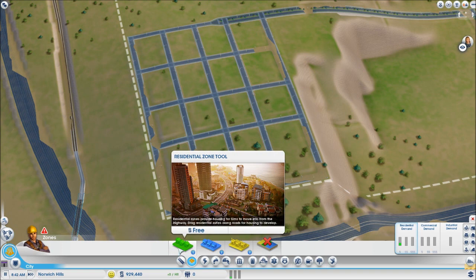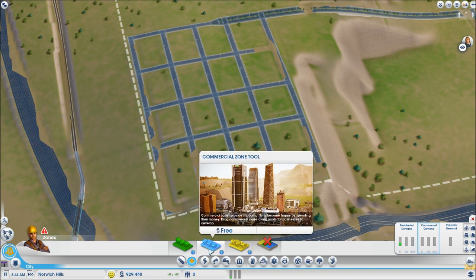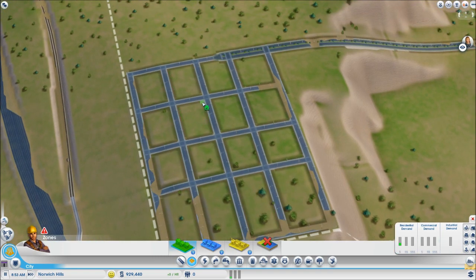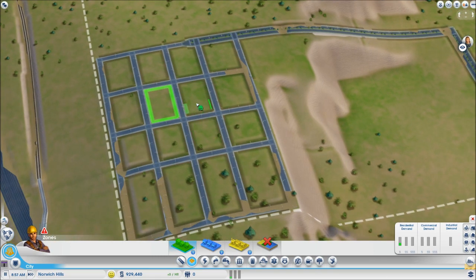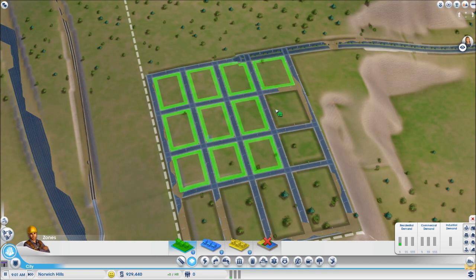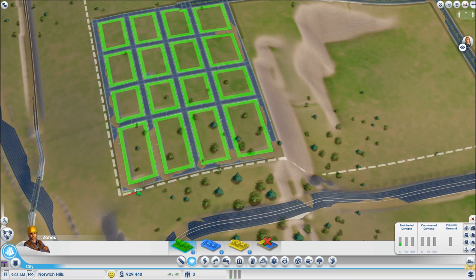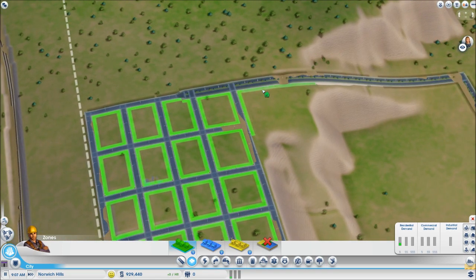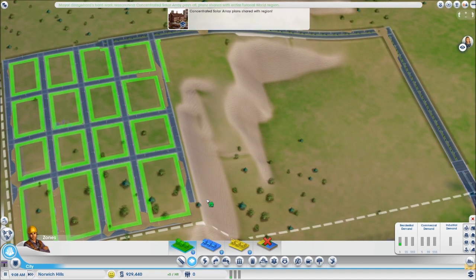Green zoning is residential — that's where people build houses and eventually apartments. Blue is commercial zoning where people go to shop and tourists are attracted. Yellow industrial zone is where jobs come from, which is important because if you have a big residential zone you need a proportional industrial zone. You can drag zones along roads, but if you hold Control and left-click it zones the entire enclosed area at once — that's a really useful thing to know.